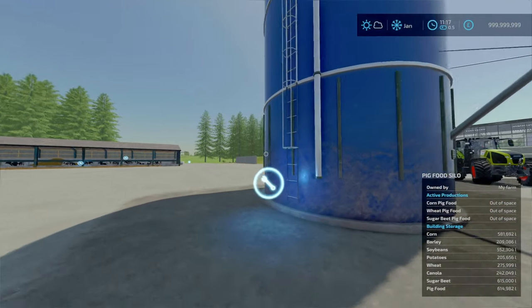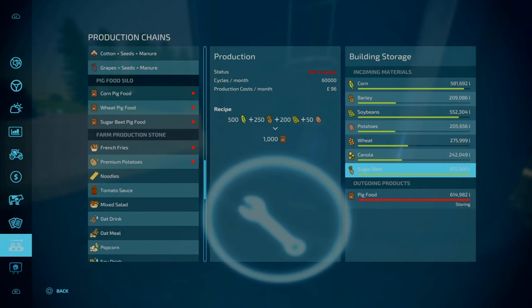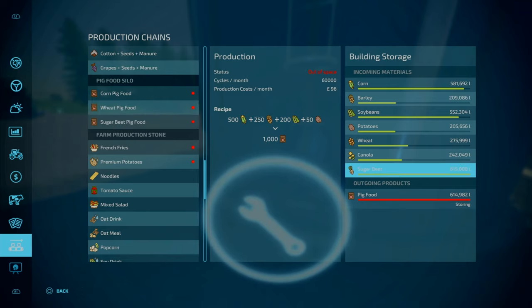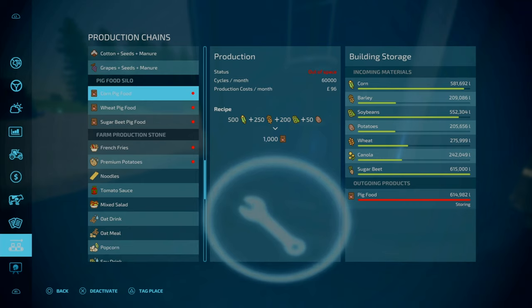Overall not too bad. It's 60 grand. Capacity is 615,000 litres for input and output. Interestingly, look at the cycles per month — that's 60,000 cycles per month, with a 1,000 to 1,000 ratio. That means you can potentially get 60 million litres of pig food a month. Not even 10,000 cows would need that amount a month. If there's a TMR production like this, I'd definitely be up for that — most TMR production mods don't go over a million or two a month.